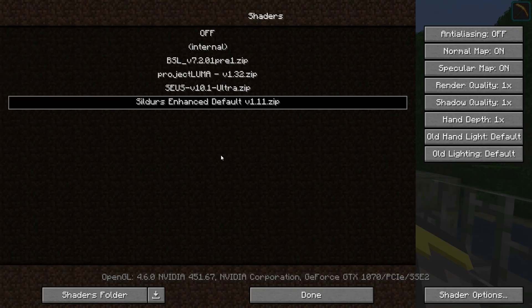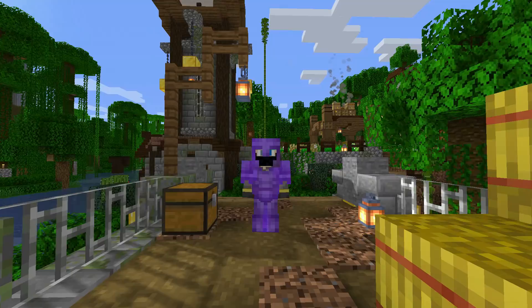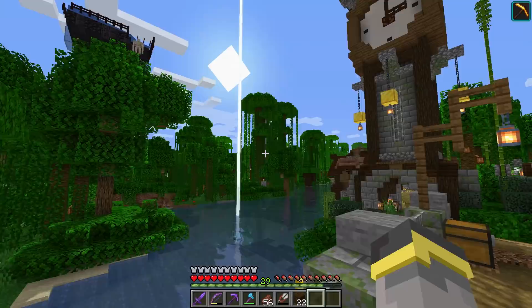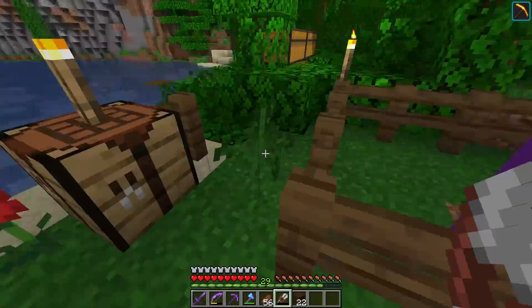Here's what's going on: video settings, shaders — we have a shader on. It's a very minimal shader called Cilders Enhanced Default, recommended by some of you guys on Twitter. I used it in a couple other videos and now it's over here. Let me know what you think — do you want to see me use this? Let me know if you like it or don't.